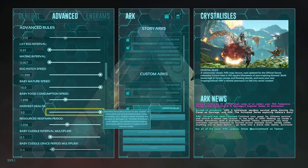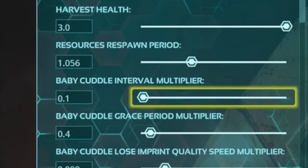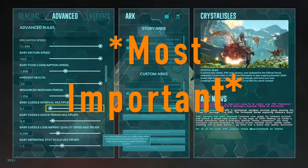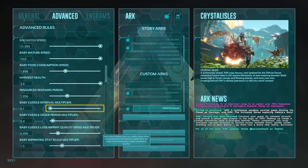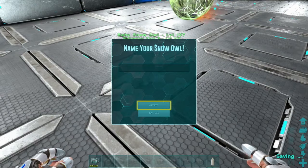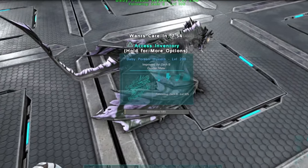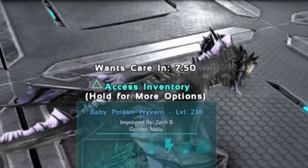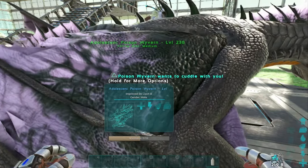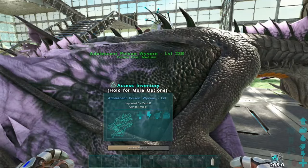Now we're going to skip harvest health and resources respawn period and go to the baby cuddle interval multiplier. This and the baby mature speed are the two key ingredients to the perfect imprint settings. I have the baby cuddle interval multiplier set at 0.1 — this changes how quickly dinos want imprinting, but if you change it too much your imprint percentage is going to decrease. With 0.1, every eight minutes it's going to need one imprint of 100%. The key is balancing it: is the creature going to raise up before eight minutes is up? And that's what I'm going to show you right here — you're able to see that we timed this really well.